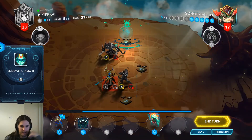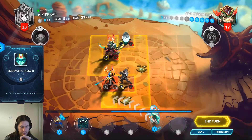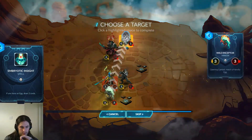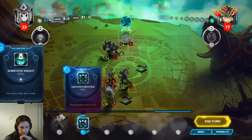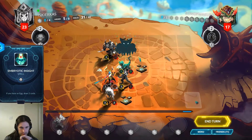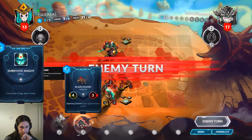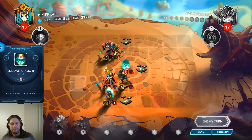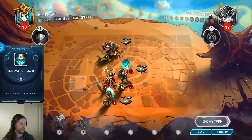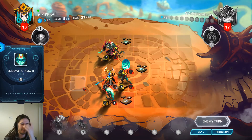I'm really tempted to just get in for 10 and hope we topdeck some draw. We still get a bunch of pressure off this. Maybe just attack with it once? Nah, screw it. For what it is, I think definitely losing life in this game is pressure.